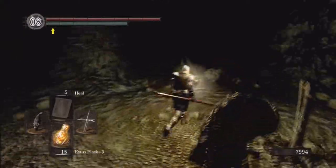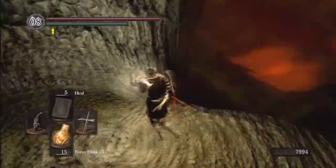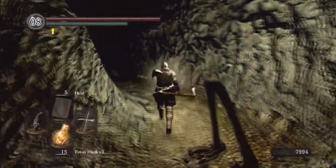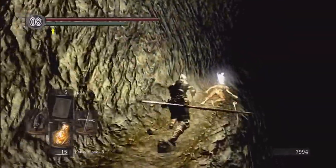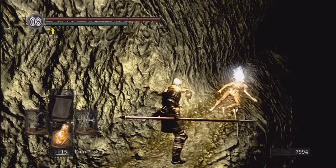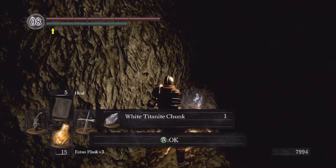Head on over this way. You can use the side here as a marker of where you're going — run along this side but don't fall off. You'll see an item up there, and we're going to go grab it. Note that grabbing this item triggers a certain enemy to spawn down here. So if you don't want that enemy to spawn, don't grab this item. It's a white Titanite chunk — I'm going to grab it because we'll most likely need it.